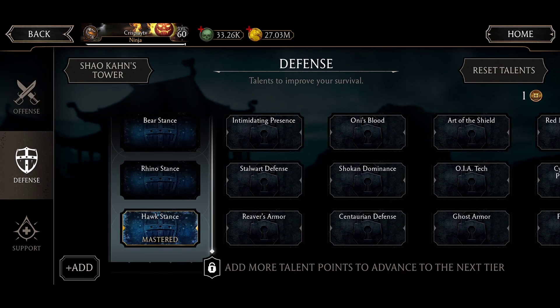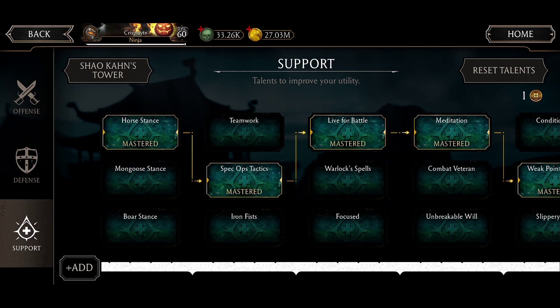In defense, only Halk Stance. For support: Host Stance to increase power generation for characters out of the match — for now it has a bug so it also increases power generation of the active character too. And Spec Up Tactics because you're going to be tagging a lot, so it's a better way to build power.